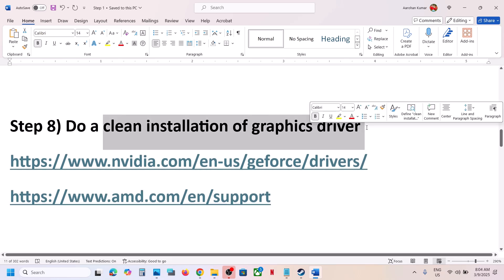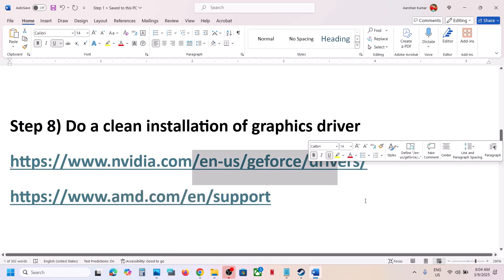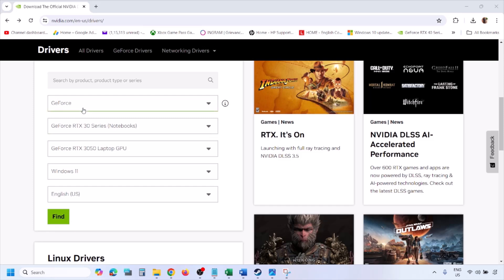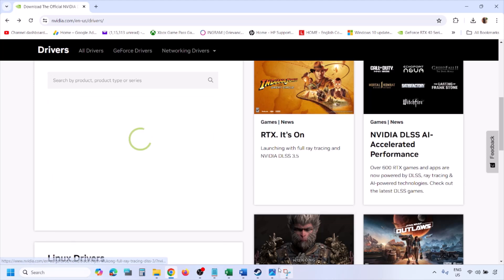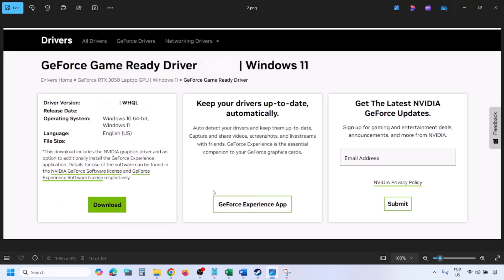The next step is to perform a clean installation of your graphics card driver. If you have an Nvidia card go to the Nvidia website; if you have an AMD card go to the AMD website. Select your graphics card from the list, select the right operating system, click Find, and you will see the latest GeForce Game Ready Driver. Click View, then click Download and let the download complete.